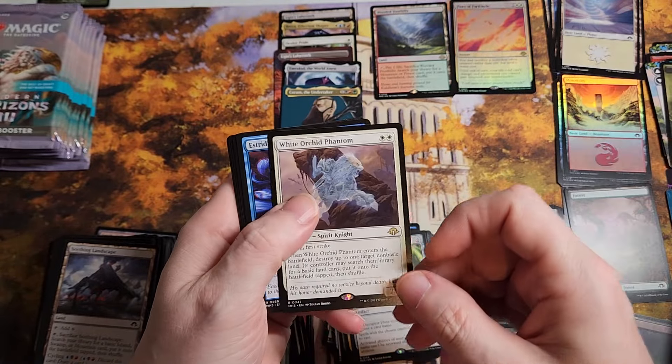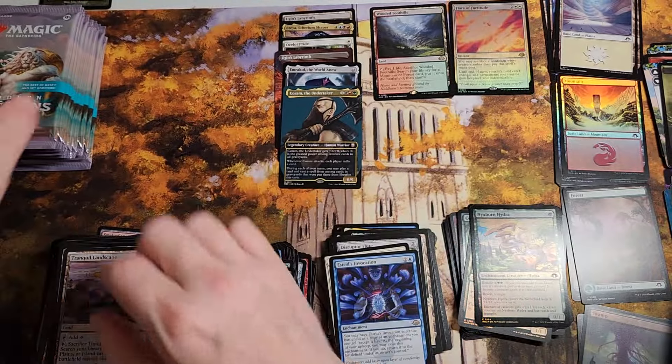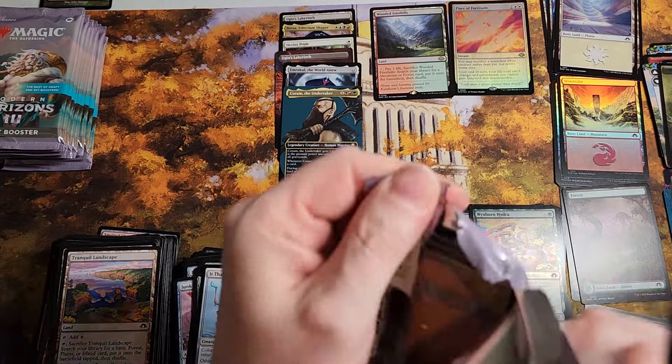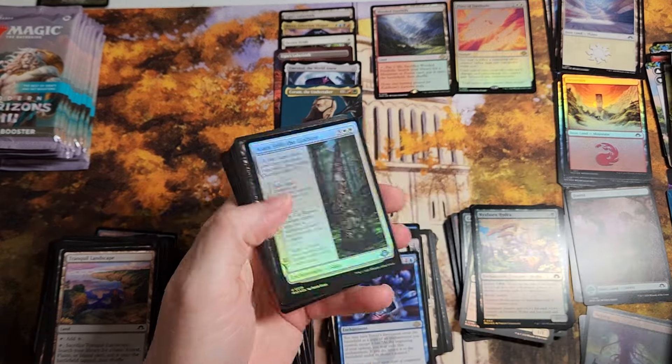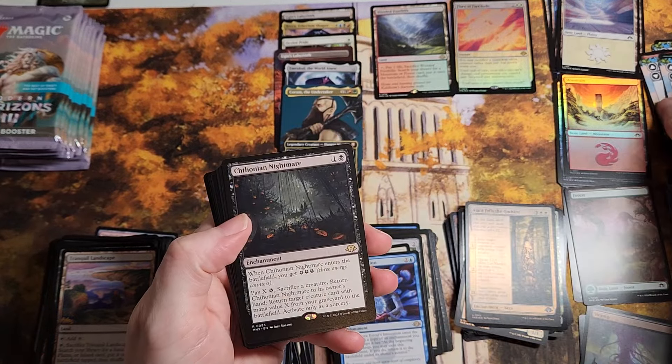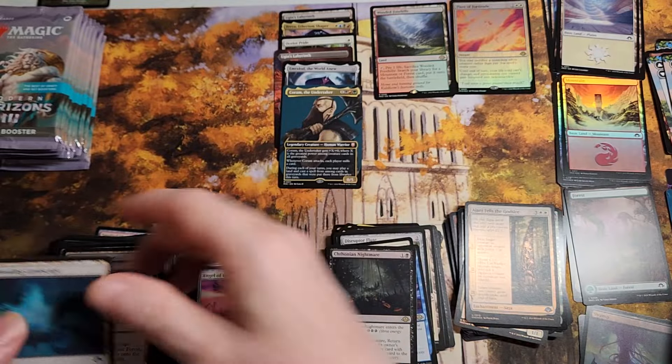This box is definitely a good box — two Labyrinths and Emrakul. I think it's the first White Orchard we've had too. I know his name's Emrakul — that's what people want to call him — but I got buddies that call him Emrakul because they're hooked on phonics. Or hell, maybe Emrakul is how you're supposed to say it. Who cares — he's a big boy.